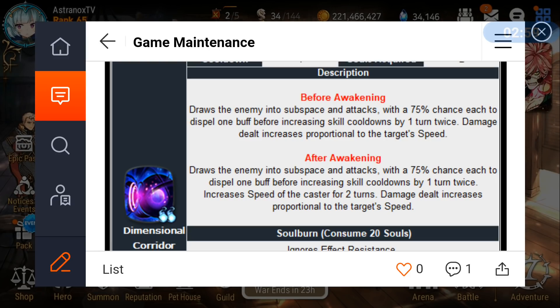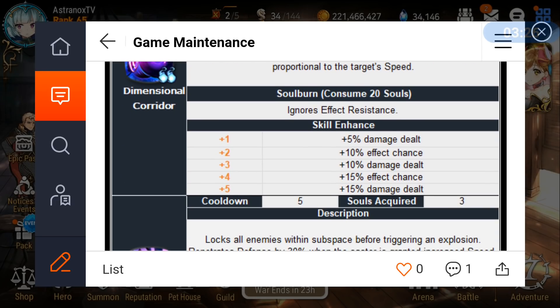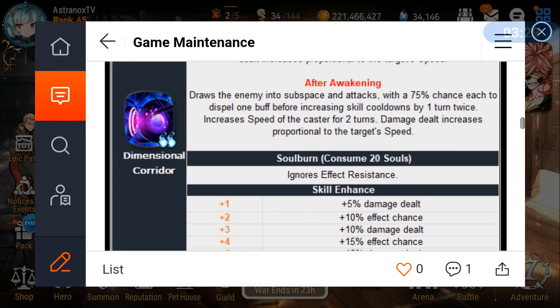His high attack and speed will inflate his CP, giving him really high offensive power, especially in PvE. His kit is actually quite powerful for PvE. His health is 4248, which is low, but that's how it goes for mages. His defense is 652 — mages usually have more defense than health. His survival is not high, but his offensive power definitely makes up for it.